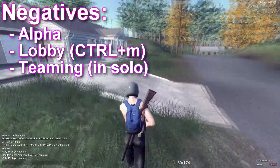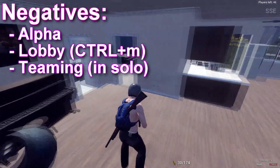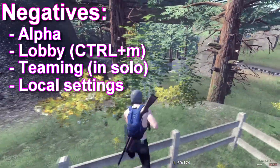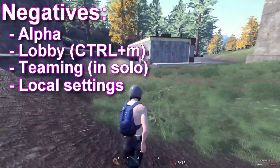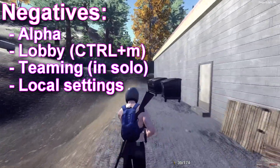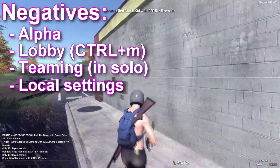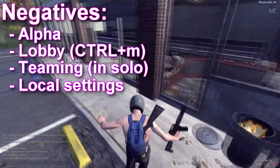Following on from that, the next negative is bugs, hacks, glitches, and the ability to change local settings. Hacking does seem less and less common every time I play, so that's a good thing. There are bugs and glitches, and again that's all part of the alpha. One thing I find a little frustrating is the ability for players to change local settings and turn off things like shadows, grass effects, and bushes, thus giving themselves an advantage over others.